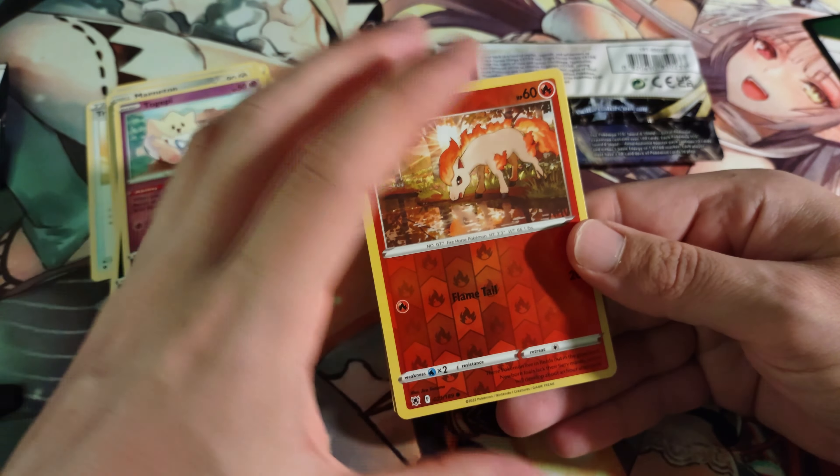Let's see what the end is — oh yes, Hisuian Decidueye, very nice! The holo version — I actually have the reverse holo over here. Decidueye is actually one of the few late-gen Pokémon I really like, and this Hisuian one — I'm not a big fan of the whole Hisuian thing, but this is a neat version of Decidueye. That'll actually go into my personal collection. Pretty glad to get that, that's cool.